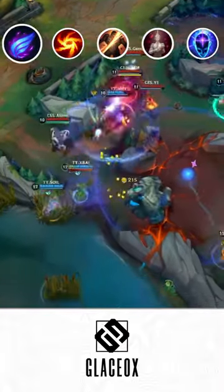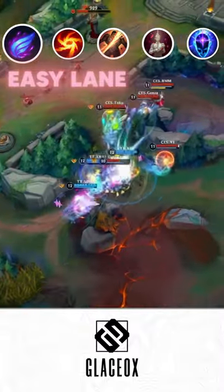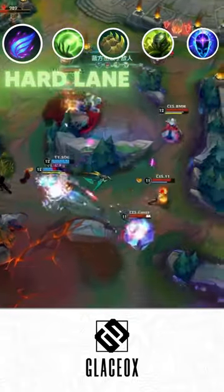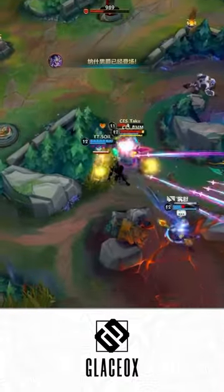For runes, you always take Phase Rush, but there are 2 sets of minor runes here. There's one for an easy laning phase, where you get more damage as you scale later into the game, as well as one for a harder laning phase, so it gives you more defensive options — and you get to choose what is optimal for your situation.